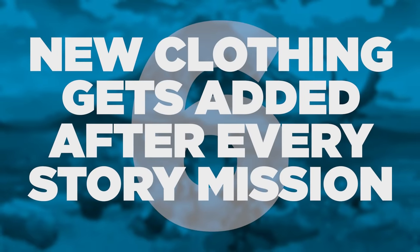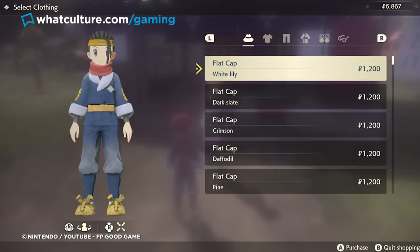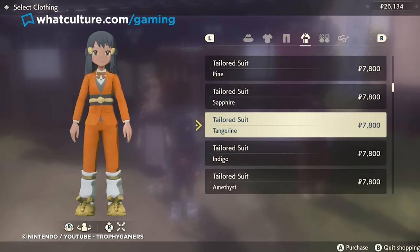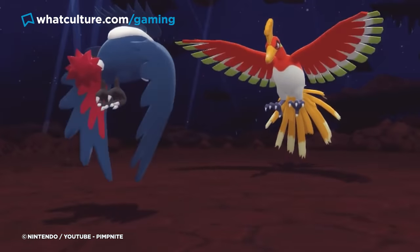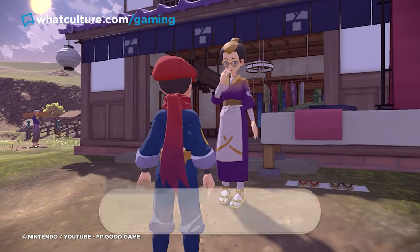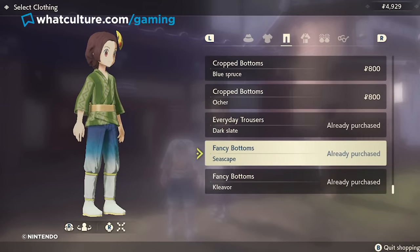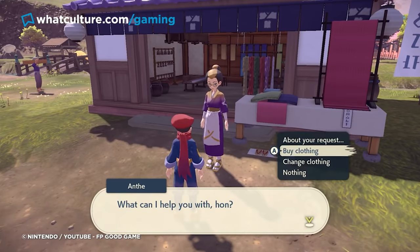Tip 6: New clothing gets added after every mission. A much more robust clothing system is the order of the day in Pokemon Arceus, and there are a few things to take note of. First, if you're on a Switch that has saves for Pokemon Let's Go, Pokemon Sword or Shield, or Pokemon Brilliant Diamond or Shining Pearl, talk to Anth, who owns the clothing shop near Jubilife's main entrance, and she'll give you a gift for each. Second, know that you can change clothes here rather than just in your quarters, as the tutorial points out. Third, Anth's stock gets bigger after each main story mission.